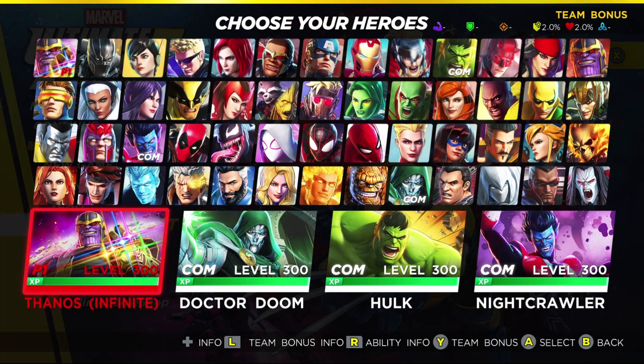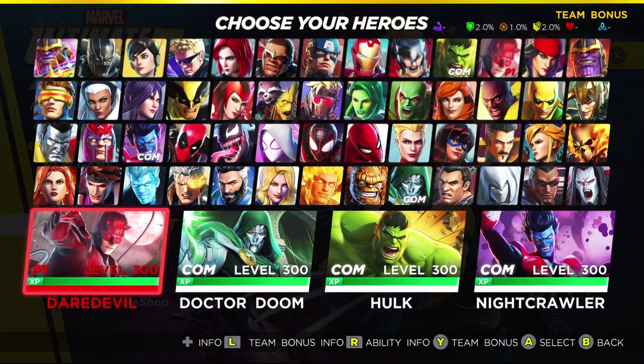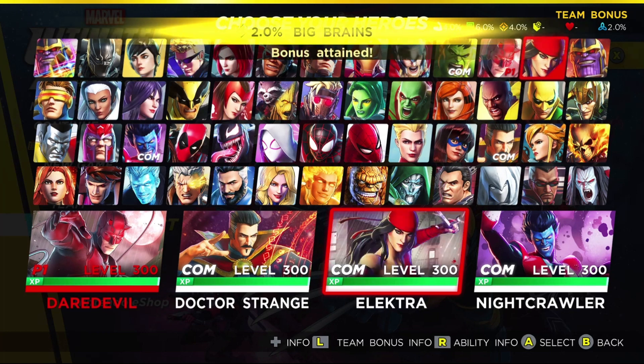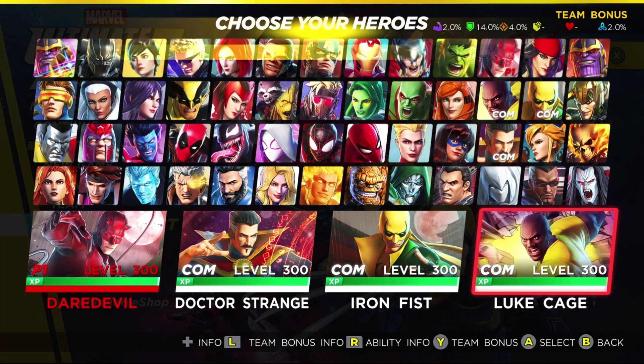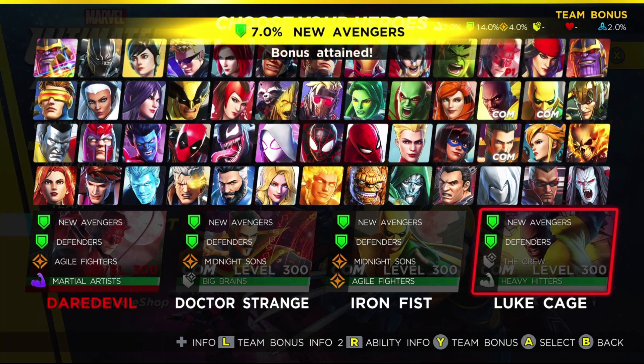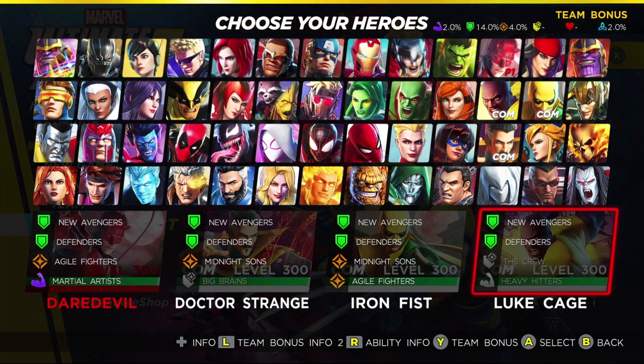There's something really weird with the defense synergies. For whatever reason, you get the biggest benefit by not having a team with the maximum amount of duplicated synergies. On paper, it would appear that the combination of Daredevil, Doctor Strange, Iron Fist, and Luke Cage would give you the maximum yield. Each of these characters have a shared synergy with New Avengers and Defenders, and you can see all of them have all of those synergies active — yet up at the top we have only 14% active.